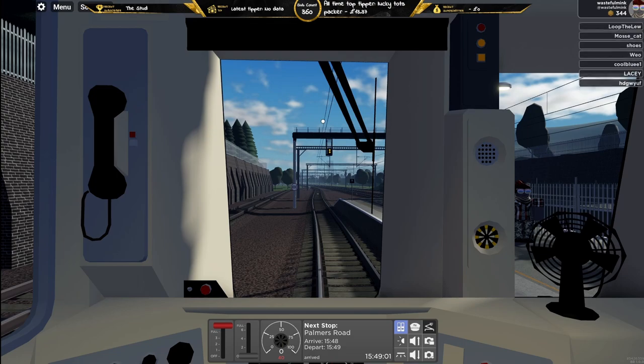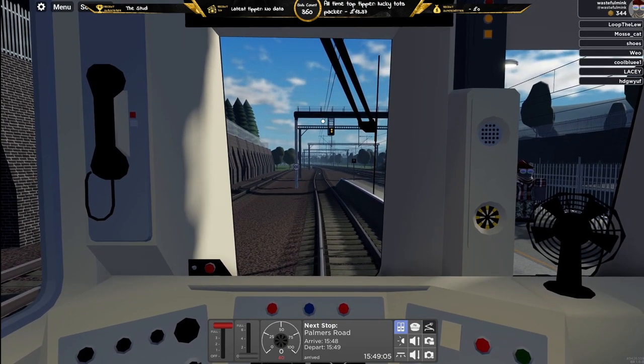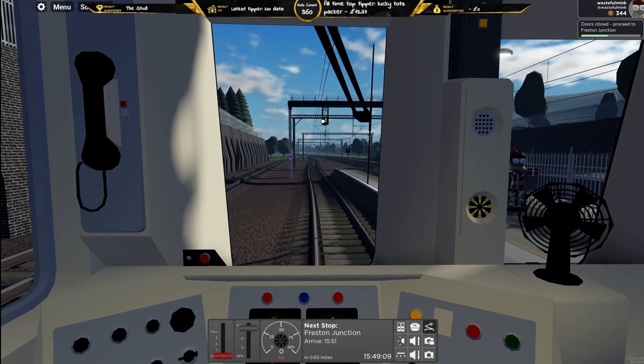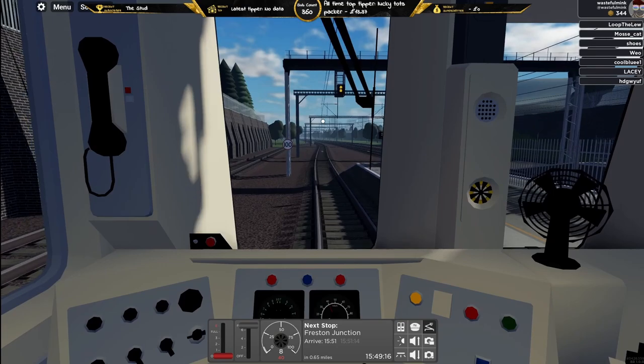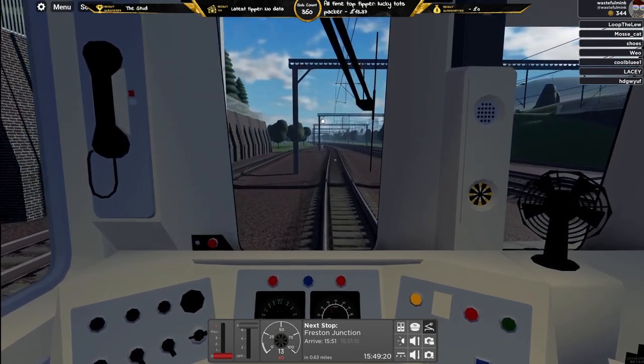Closing doors. Still a double yellow, but next up is Freestown Junction. We are due at 1551 where the service terminates.